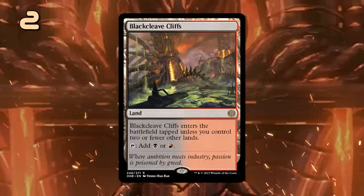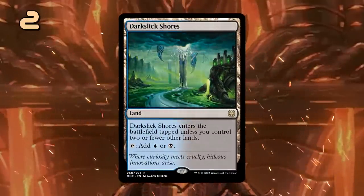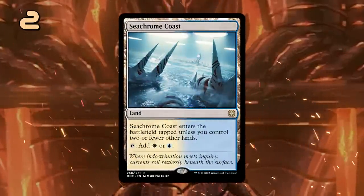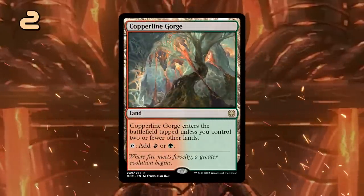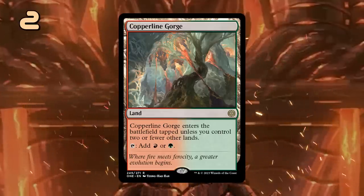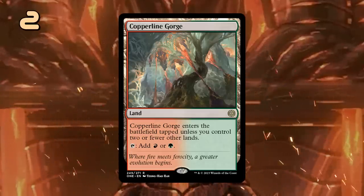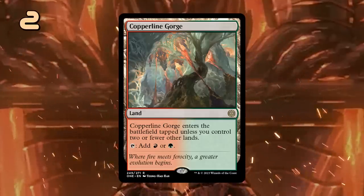At number 2 we have the new cycle of fast lands that have finally been reprinted in Standard, and now also legal in Explorer. These are at their best in aggro decks with a low curve, as opposed to the current cycle of dual lands from Innistrad. Especially a land like Copperline Gorge will be a huge boon for red-green beatdown decks that might have 1-drops in both colors that want to be cast early. These may still show up in smaller numbers in 3-color decks alongside the Painlands and Innistrad duals, but as a rule of thumb I would not prioritize them if your deck doesn't have any 1-drops that need to be cast early.